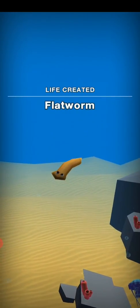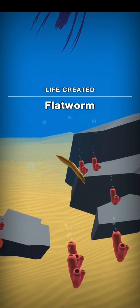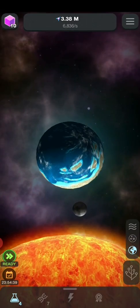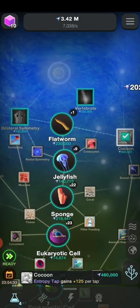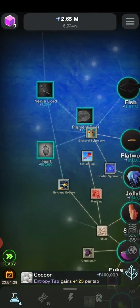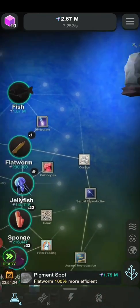So cute — let it float, let it swim freely in the sea. Nothing has evolved on the planetary scale yet. Look at ourselves — vertebrae, bilateral symmetry, and cocoon. Now let's evolve.